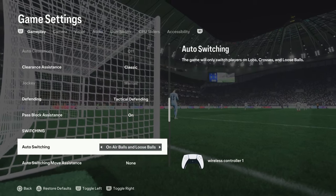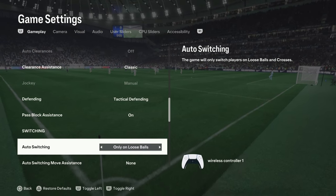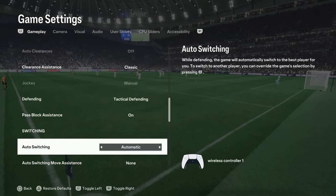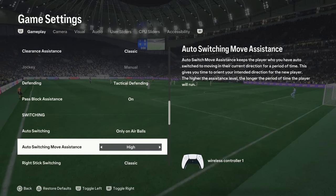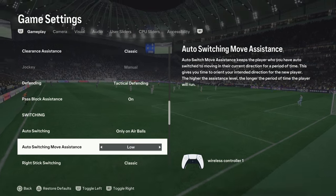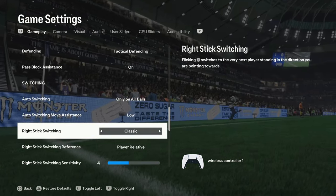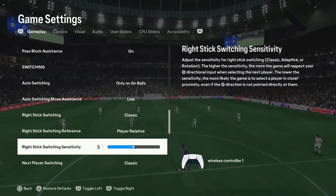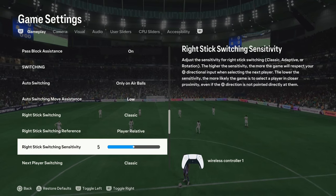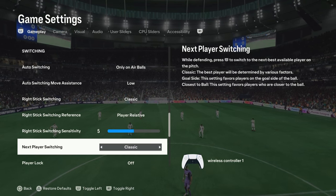Pass block assistance should always be on. For player switching, I personally go with 'Only On Loose Balls,' but I recommend 'Air Balls' for most of you — it will work best. Auto switch move assistance set it to 'Low'; you can use 'None' if your defense is solid. Right stick switch must be set to 'Classic' — player rotation and adaptive are too slow. Preference leave it on 'Player Relative.' For right stick switching sensitivity, default is 4 but I go with 5.